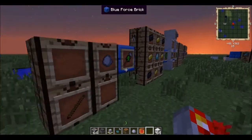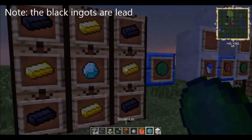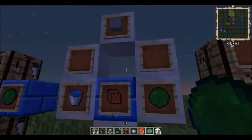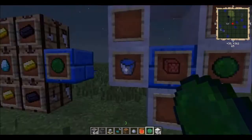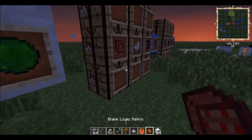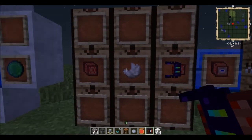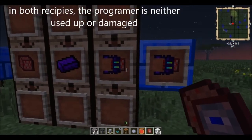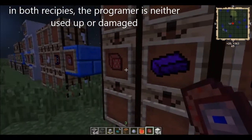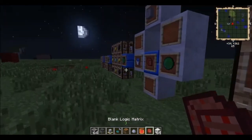So then you got this recipe right here which makes an Inverium. Put that in a crystallizer with stone — up to three stone. The Inverium gets used up, the crystallizer does not, and you get a blank logic matrix. You can get these in dungeons. With a logic matrix programmer and some nether quartz you get a logic matrix identifier. The programmer can be cloned by adding dark iron to one of these blank logic matrices.